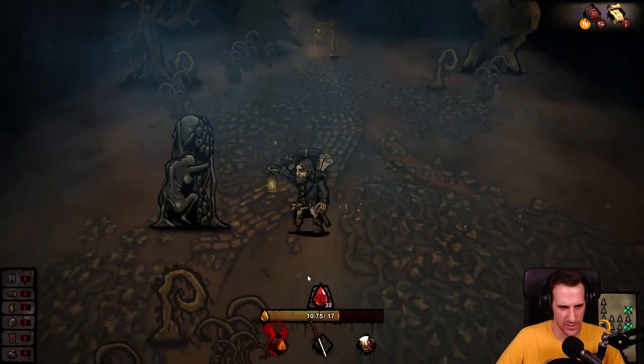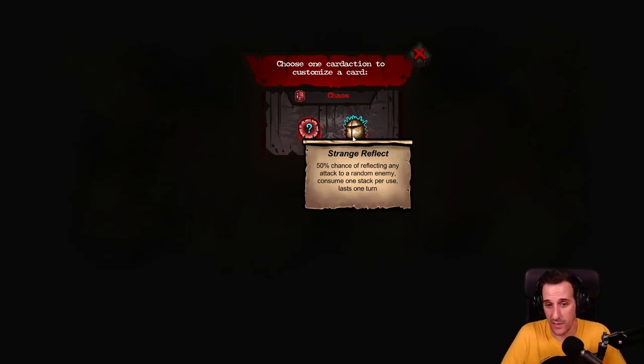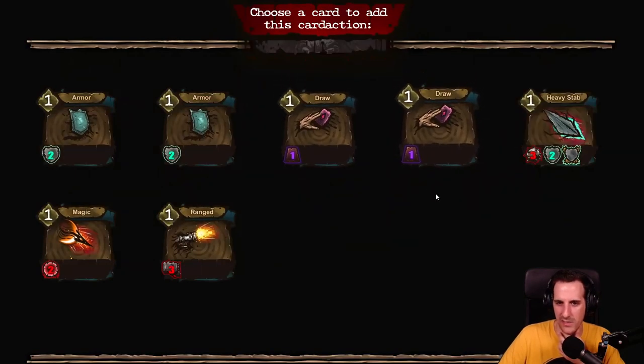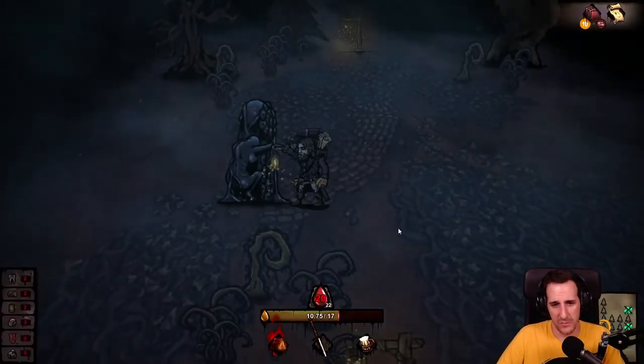Let's get the wood, we're going for the longer run this time. Something here — what is this weird thing? Choose a card action. Every time I say card action I just think of Kardashian — I think it's weird. Customize a card: deal random damage between one and five — not bad. The Strange Reflect: 50% chance of reflecting any attack to a random enemy, consume one stack per use, lasts one turn. I like the Strange Reflect. I'm going to put it on the draw because why not.